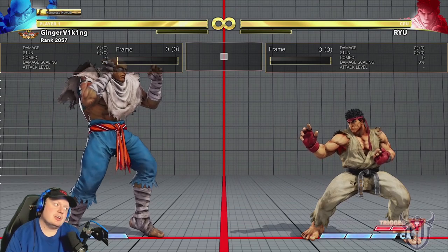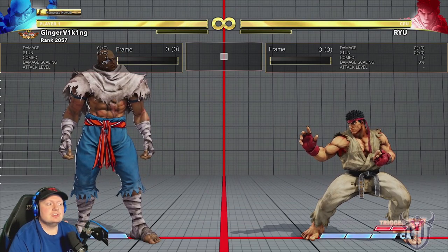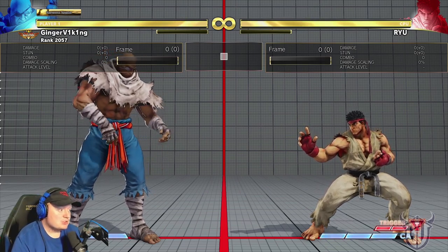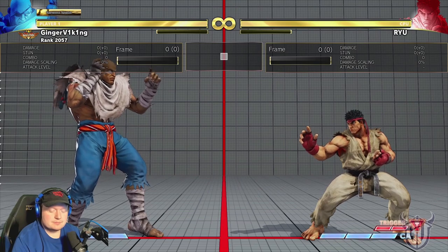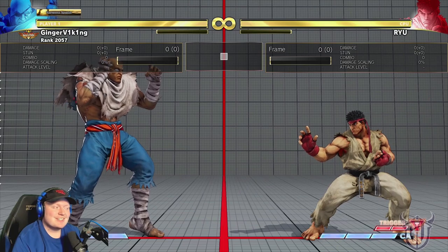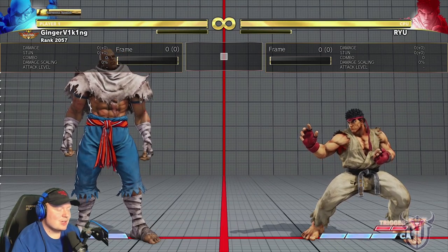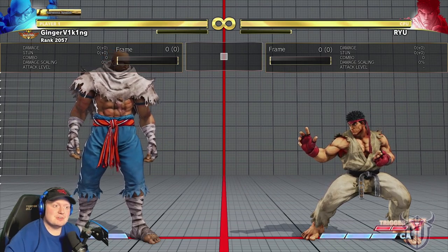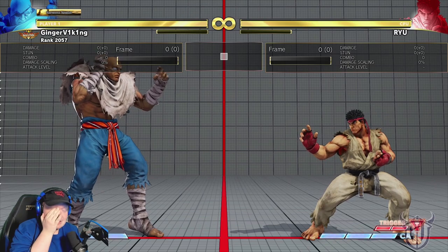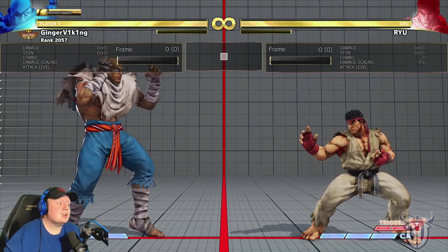V-Trigger 2 isn't a Urien V-Trigger or G V-Trigger level, but it has its uses and a pretty cool mixup. Most importantly, it's a solid V-Trigger that can give you a comeback if you know how to use it. Don't be afraid to use V-Reversal either — that was the hardest adjustment coming from Urien. V-Reversals can be used both offensively and defensively, and they're pretty damn good.